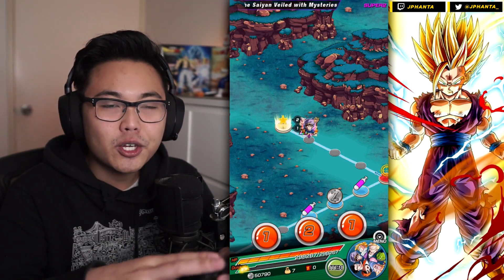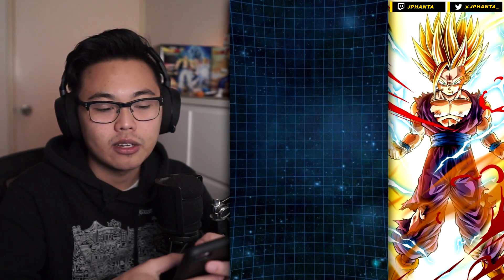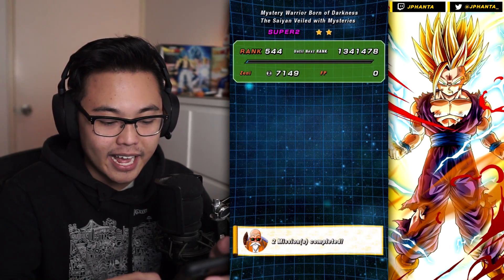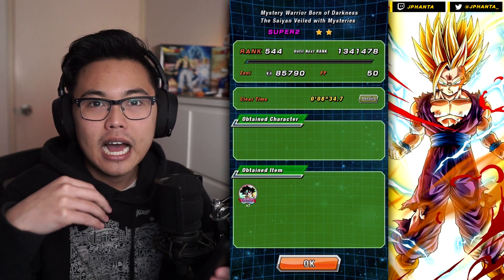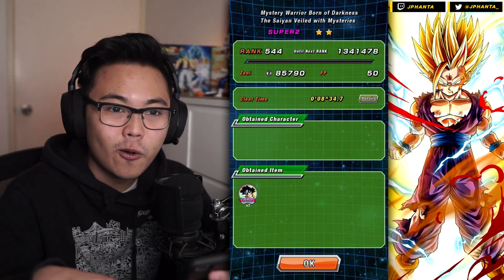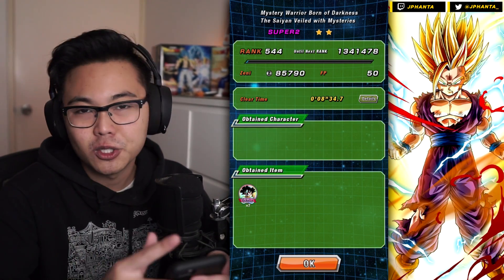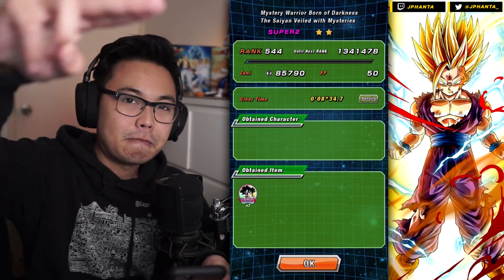Hopefully you guys did enjoy. Make sure you check out the Community tab for the poll to vote on the next Weekly Skittles unit to showcase, because we are trying to 100% every single free-to-play unit. If you want to see the Hatred of Saiyans free-to-play team used on an event, make sure you like the video — I'll do that at 400 likes. And as always, make sure you leave a like, comment, and subscribe to the channel if you haven't already. Have a good rest of your day. Stay fizzy. Peace out.